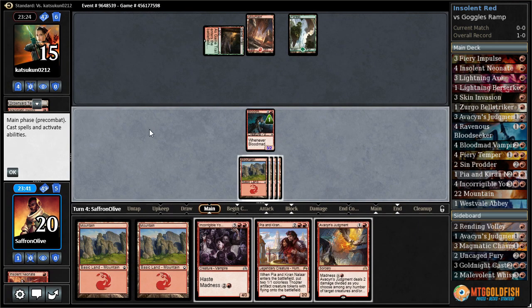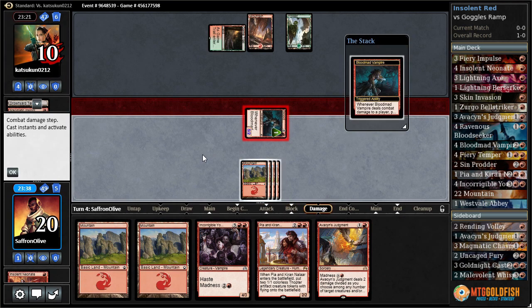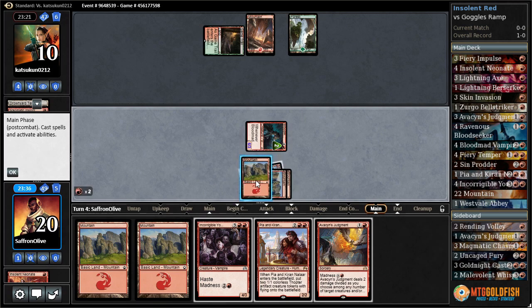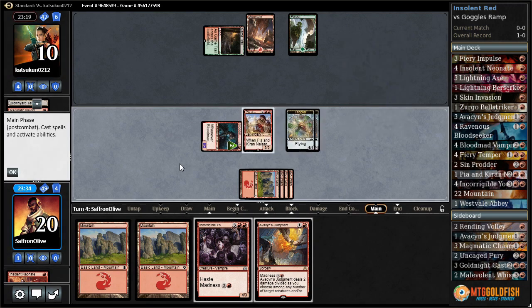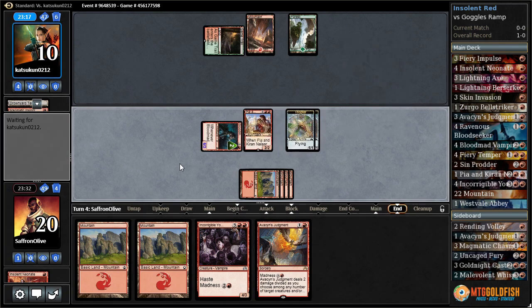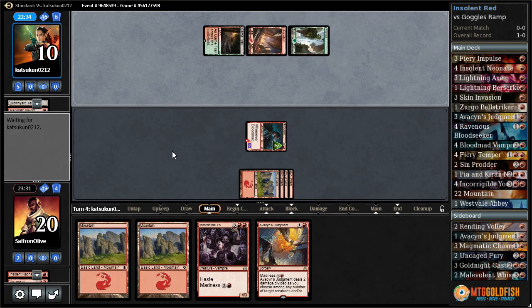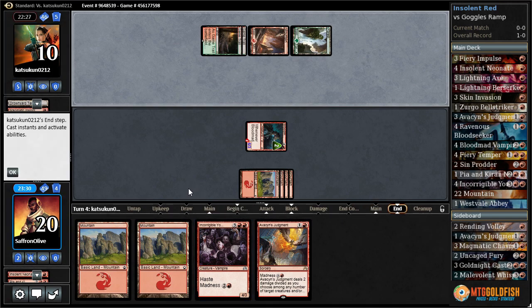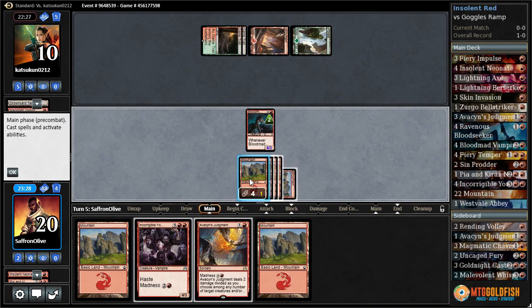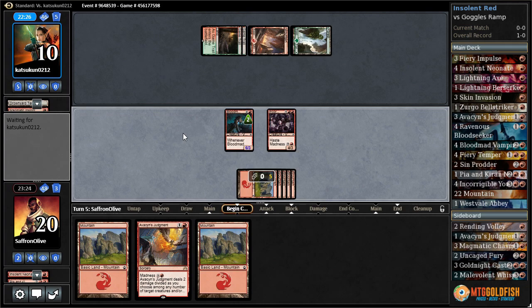Tap land — oh man. Avacyn's Judgment, all right. Let's play the land, get in with our blood mad vampire — yes! And that gives us protection from a Kozilek's Return. Pyre Hound, so now we actually just have lethal next turn if our opponent doesn't have something. Kozilek's Return, but it doesn't get our blood mad vampire so we actually still just win. Just Incorrigible Youths and attack for lethal. Our flood-out hand actually worked well — ended up with a turn five kill, sweet.